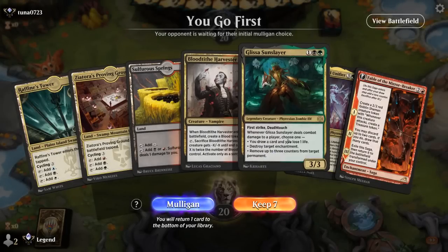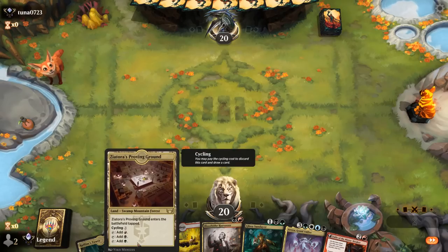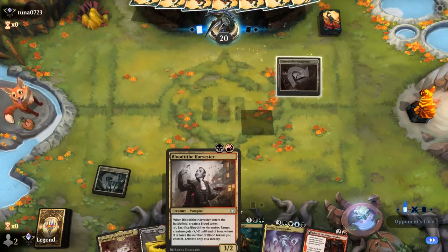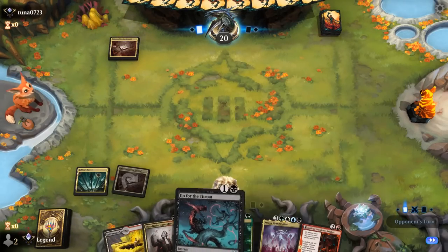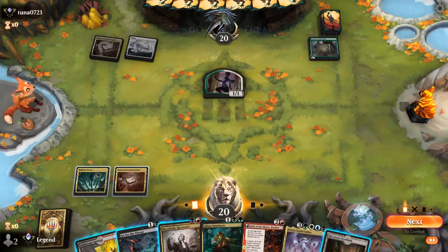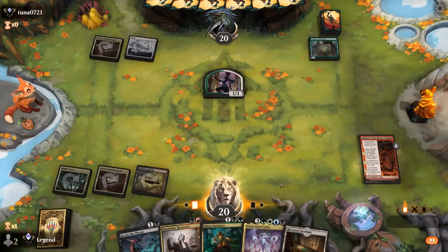We're on the play and the hand has potential. We'll probably keep our untapped land for turn three. I could play Tower to enable a one mana Binding, or Proving Grounds. I could still play a turn two Harvester if I really wanted to. Opponent is on Jund Collars — so could be a midrange battle. Opponent has four Collars at least and a Briefcase, could be a Tokens deck. I'm liking Fable to start, maybe making more treasures to ramp into Atraxa.